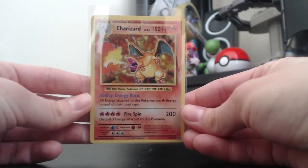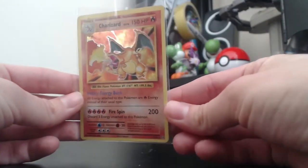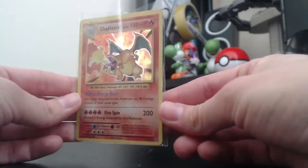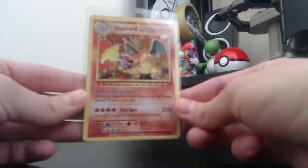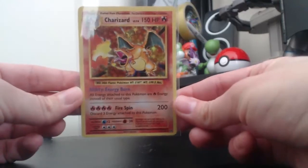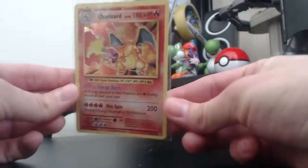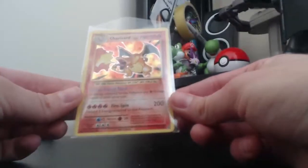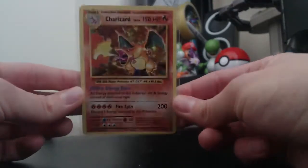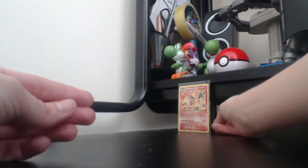Me and a few friends went splits on a booster box, and this is what I got from my pulls — you can check out my Internationals vlog. I even swore when I pulled this; one of my biggest reactions pulling a TCG card for a while. So yeah, I do have a little bit of a soft spot for this one. I got the card that I wanted from Evolutions.